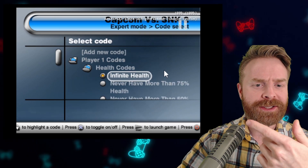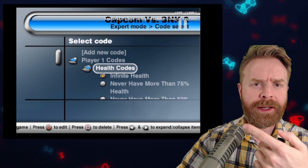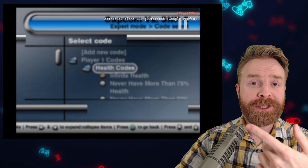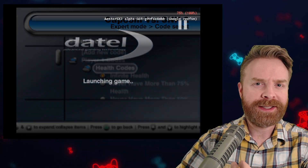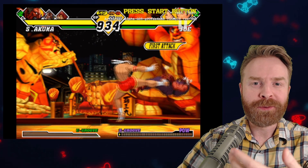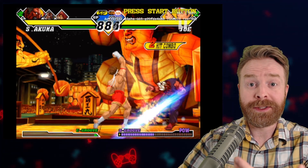So for this video I'm just going to select Infinite Health and show you how it works. To launch the game, all I have to do is press the Start button on the controller and then select Launch Game. The game will launch through Action Replay the exact same way that it does on a standard PS2. Here's CVS2 up and running — you can see my character is getting hit but not taking any damage. The cheat codes worked.